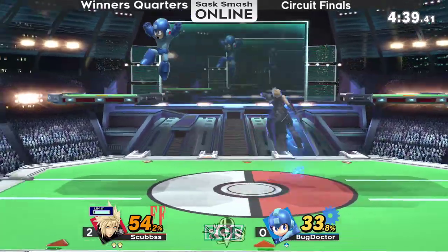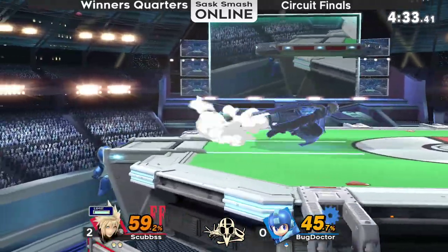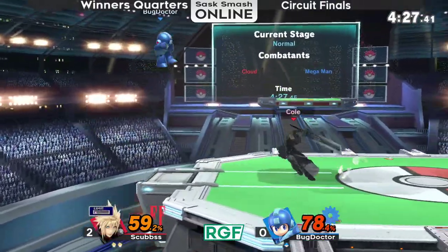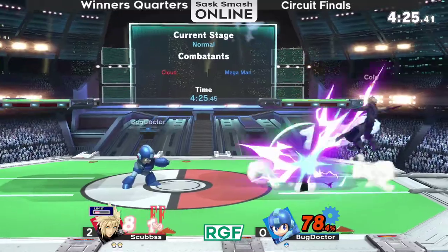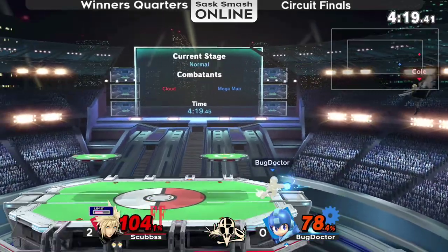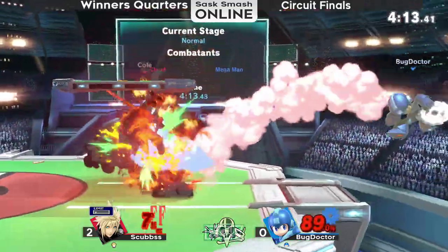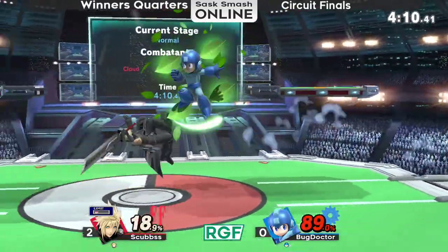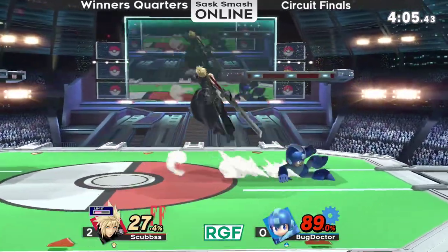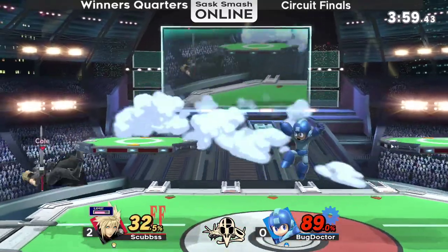He catches the jump with the Thrown Leaf Shield, parries the Metal Blade — always a cool looking parry — calls out the jump. A bit of an ambitious F-smash gets punished, a little bit of greed — he has no jump. Finally the advantage state that Bug Doctor needs to have had this whole set if he wants to win. If he can edge guard like that the whole time, perfectly capitalizing on every opportunity. It seemed like that time Scubs was a little bit preemptive on most of his air dodges, and that gave Bug Doctor ample time to react.